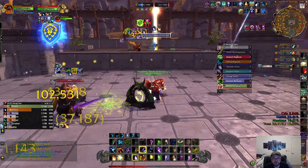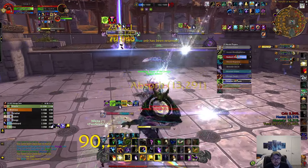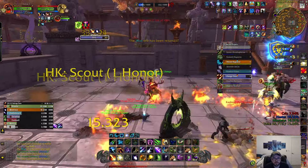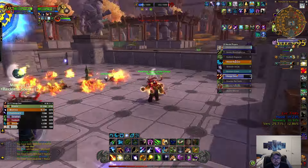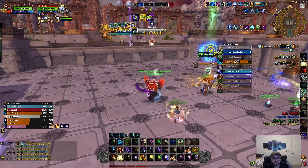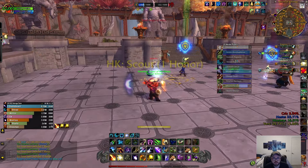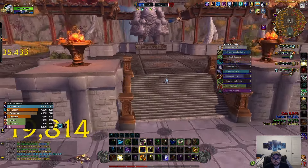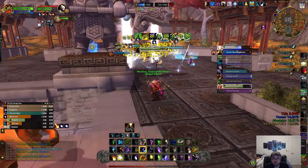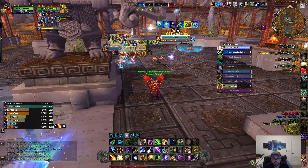All right, summon the Treants. Yeah, that's right, eat this DoT damage! I have Incarnation back up once again - dispel the curses. They didn't use Incarnation, I was really tempted to use it there. All right, let's get some Astral Power out of the way. I want to wait for my Treants, they're about to be up - actually let's just go ahead and use Burst now, why not.